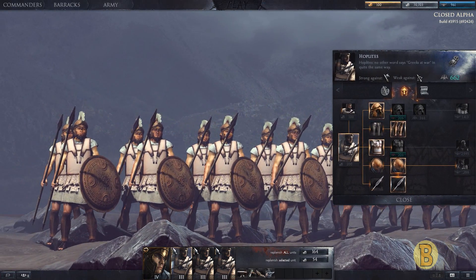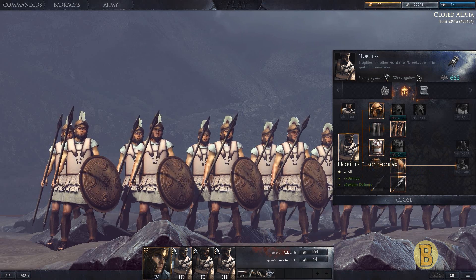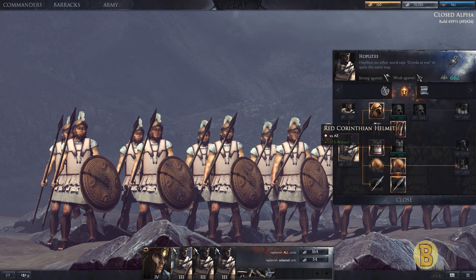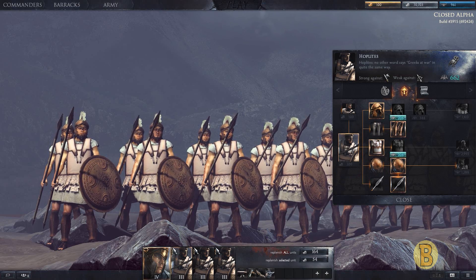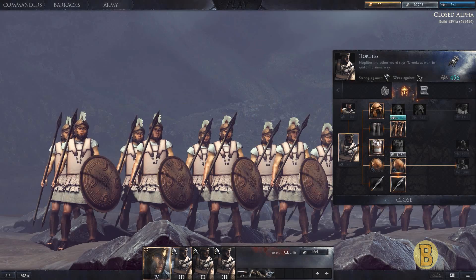We also have the option with our Hoplites — we've already upgraded them somewhat. We've gone ahead for bronze greaves, so they've got a little bit more speed. We can also get them the armor upgrade and the helmet upgrade. When you're looking at the XP icon here: when the wings are cast down as opposed to spread upward, that is unit XP, so we can feel free to use that. We've got 662 of them, so I'm going to go for the defense upgrade using unit XP.